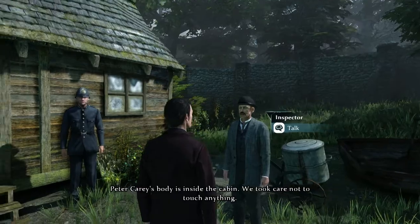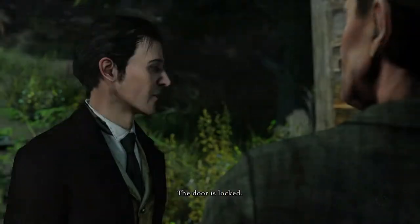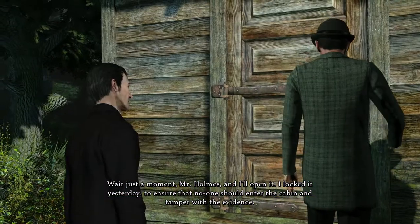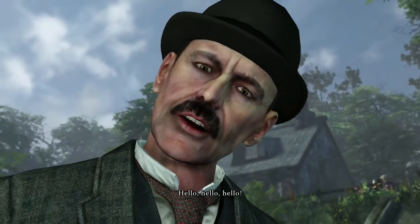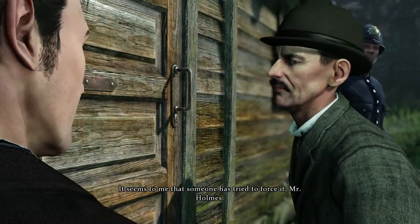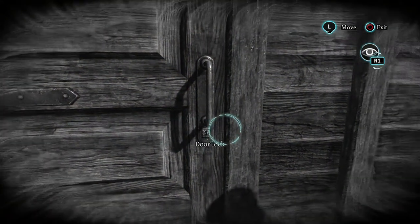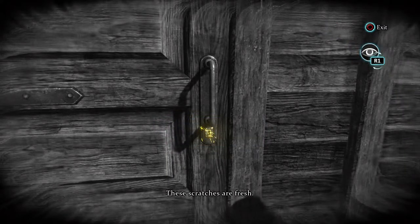Peter Carey's body is inside the cabin. A little later on, we're just outside the scene of the crime where we meet Lestrade, ready to enter the cabin. The door is locked. Lestrade locked it the previous day to ensure no one could tamper with the evidence. Lestrade has discovered that somebody has tried to force the lock. We'll need to take a closer look. Pressing on the gamepad will illuminate the tiniest of details difficult to pick up on with the naked eye — here, not only scratches, but fresh scratches, indicating that someone has tried to break in recently.